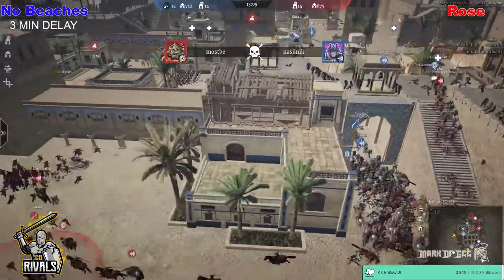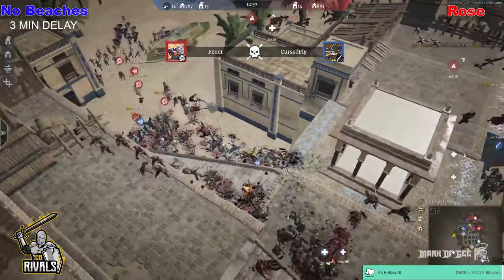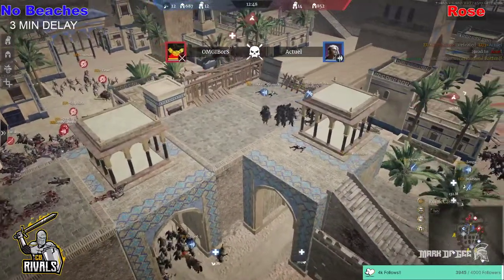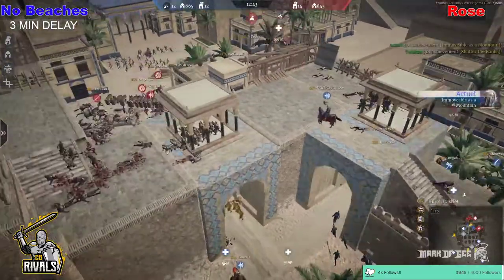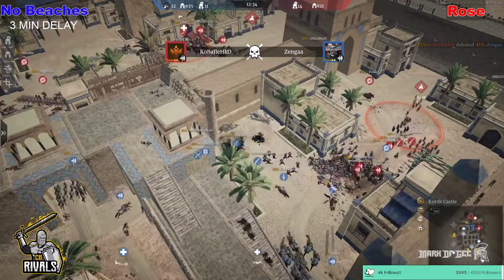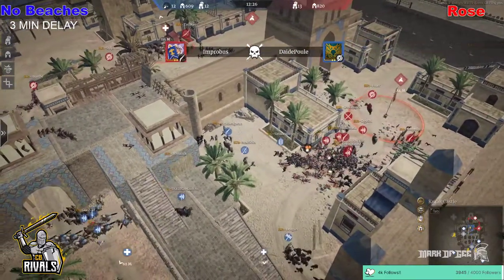It looks like the guys from No Beaches are going to get some high ground superiority up on this wall now that they've wiped out the units up there. Berserker Moe is just trying to deal some damage and pick off some units, but they've got the Modal at the bottom of the stair from Axial. There's still Zikily Militia dealing some damage to the Modal. Berserker Moe just being dragged off and thrown off the wall — he does survive it.